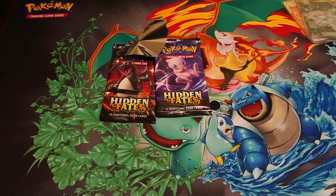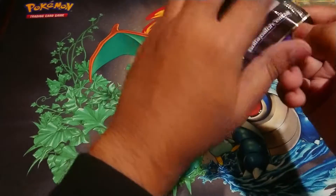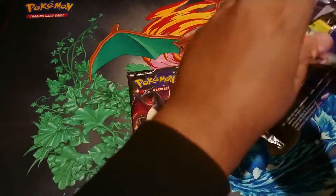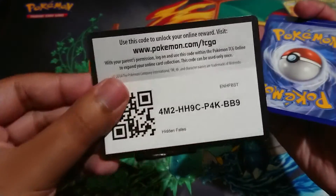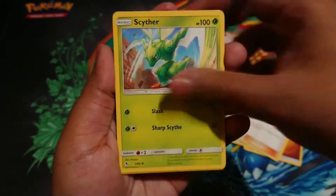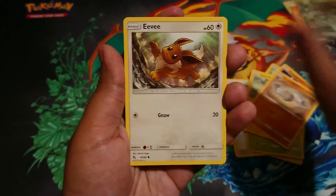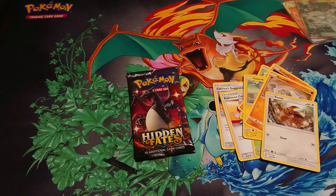You know what, I forgive you Hidden Fates, it's all good! I've never had even a pull like that, even in individual packs. There's the code card. Wow, that was incredible! This is a great tin — the first one was horrific so I'm glad they paid me back. Oh my god, I dropped it! Don't worry, it just hit the floor.